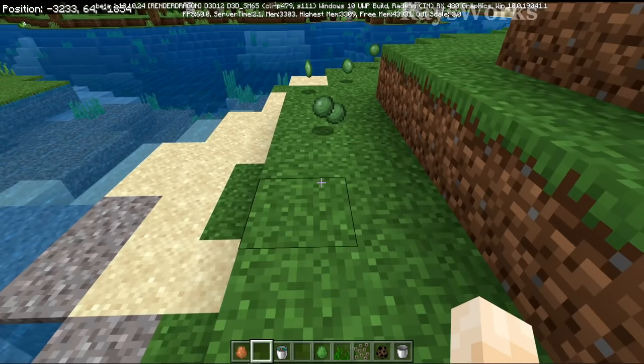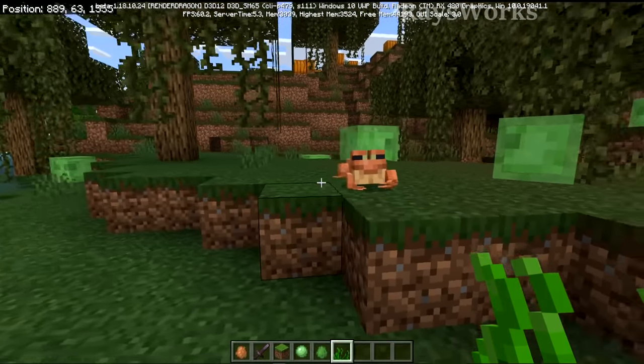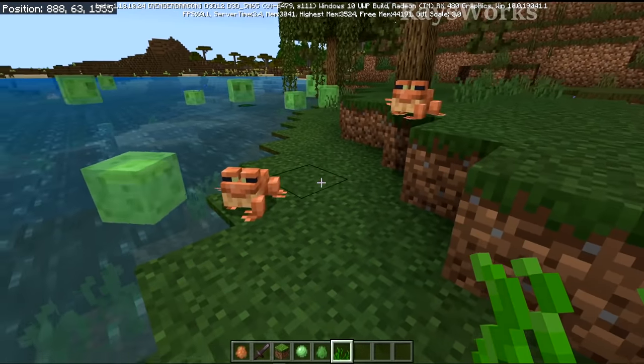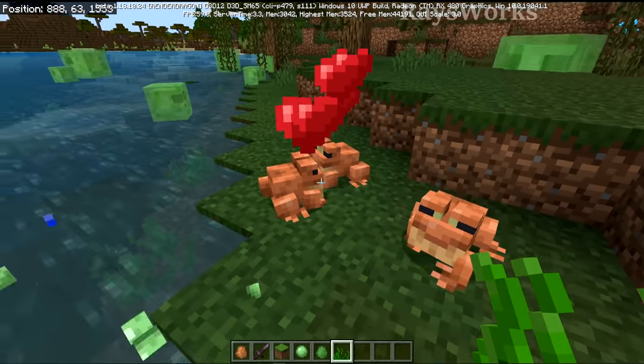Coming to a swamp near you, you might just find some slime on the ground from frogs already killing the tiny ones. Currently there isn't any food for the frogs to eat or breed with, but they are using seaweed as a placeholder. If you're holding seaweed, they'll walk towards you.